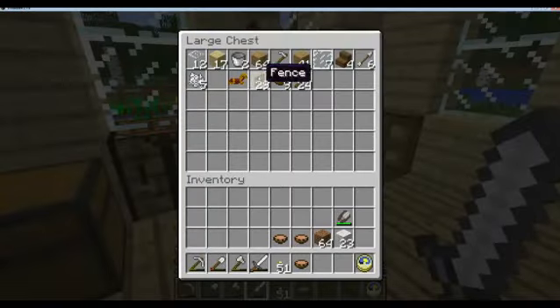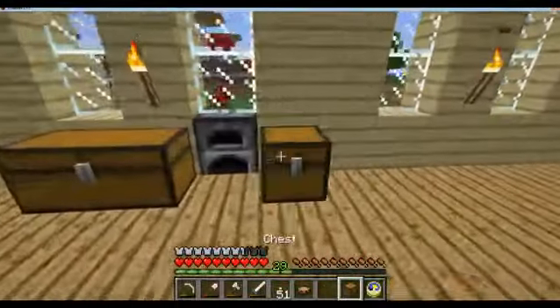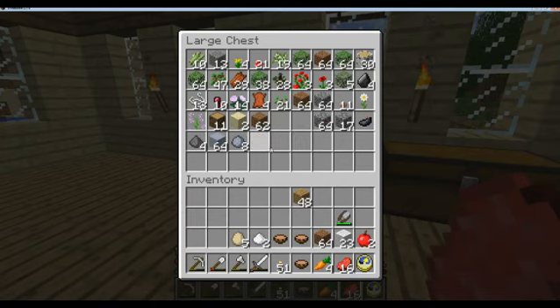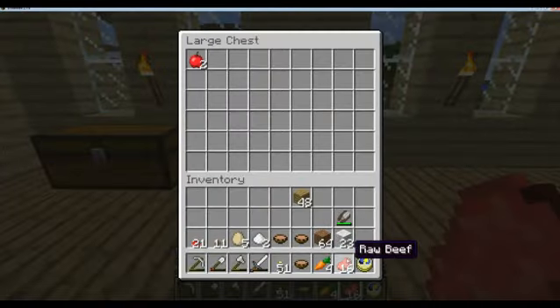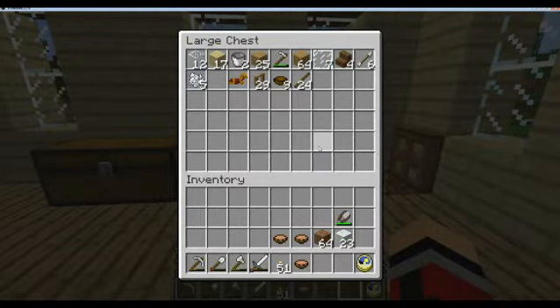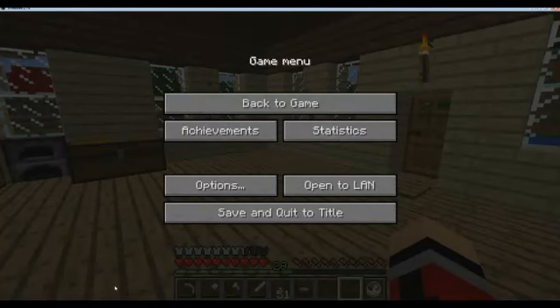Yeah, I need to make another chest. These will be cookable food things. I might just stick all food in there anyway, just for the sake of keeping things clear and a little more organized. I'm not gonna put the rotten flesh in there — you can actually eat it, but it will make your character sick. I'm not gonna put it in there because that's just gross. I can breed wolves with it, but I'm not gonna be breeding wolves. That's a little over time so I'm gonna stop here and I'll see y'all at the next video.